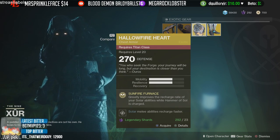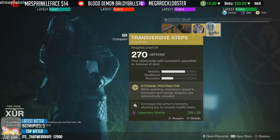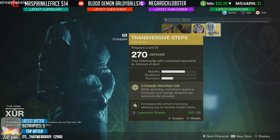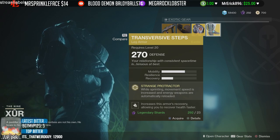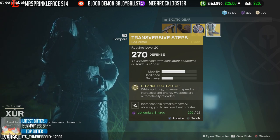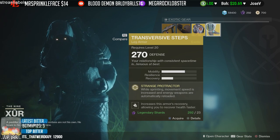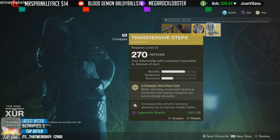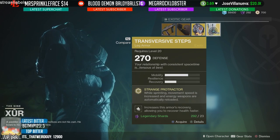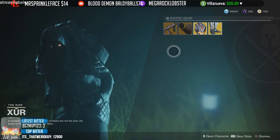Then we have the Transversive Steps for the Warlock. These give you faster movement speed, which is good for PvP, but I wouldn't recommend them as your top exotic if you're doing a lot of PvP. They let you maneuver fairly quickly, but I feel like there are better exotics you can slot for your class.